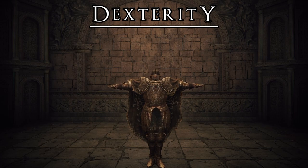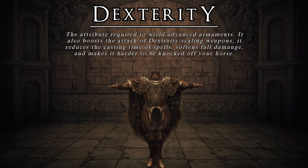As for the way Elden Ring calculates damage, it is both complicated and convoluted, so we will be dealing with that in its own specific video. For now, in the present video, we will focus on the characteristics and details of Dexterity. Elden Ring defines Dexterity as the attribute required to wield advanced armaments. It also boosts the attack of Dexterity scaling weapons, reduces the casting time of spells, softens fall damage, and makes it harder to be knocked off your horse. As you can see, Dexterity has many different uses that can benefit our characters.